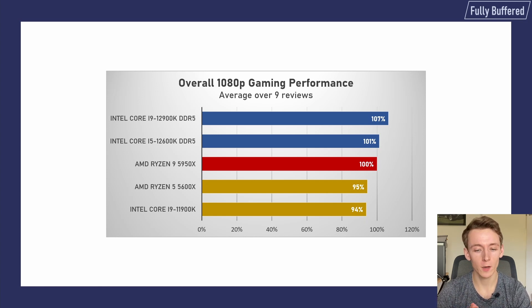In the end, if we crunch all of that data together, taking the 16-core Ryzen 9 5950X as the baseline: the Rocket Lake i9-11900K is 6% behind, the Ryzen 5600X is 5% behind, the Alder Lake i5-12600K is 1% ahead, and the i9-12900K is 7% ahead. Well done Intel — after years of incremental upgrades we now finally have some exciting new Intel CPUs again, not only in terms of design and process, but most importantly performance. The i9-12900K is the new gaming champion, but even the budget i5 is competitive with AMD's best. Will you be getting one of these Alder Lake chips? Please leave a comment below, and if you liked this video, a like would be appreciated. Consider subscribing to the Fully Buffered channel.